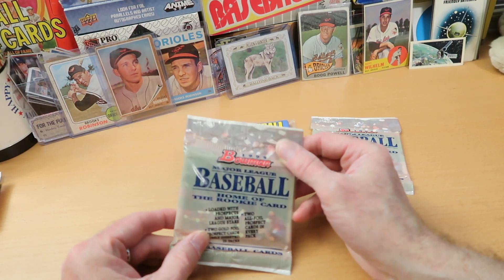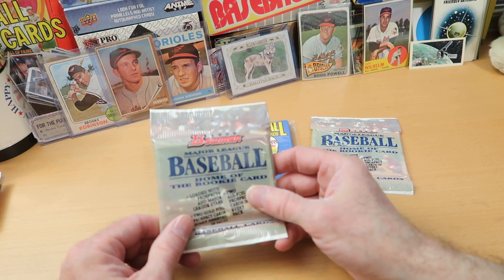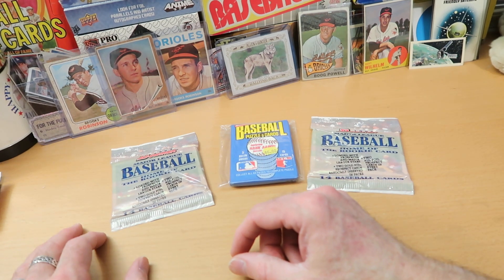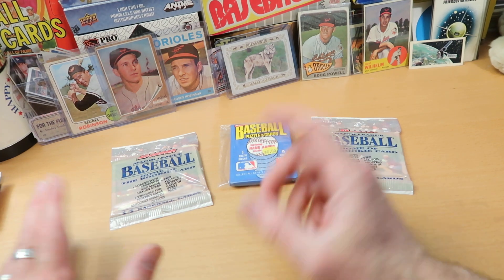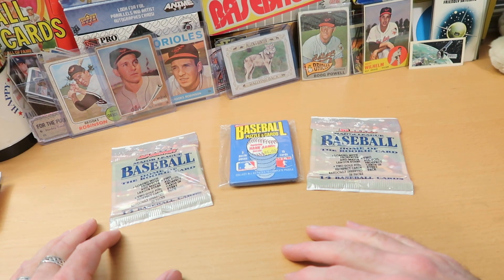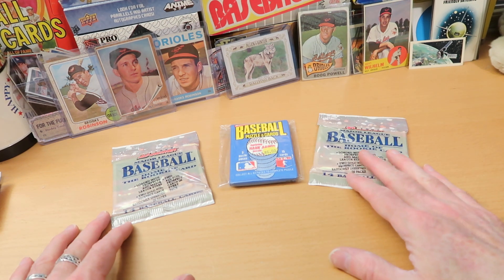I looked for these on eBay to see what the comp was and what they're going for, but also to see what they were called so I could tell you — but there weren't any listed. The regular packs of Bowman are going for about $15 a pack, so I assume these would go for maybe $20 or $25. I guess I could put some up and set my own price, but instead I'm going to open them here on the channel and we'll see what we get.